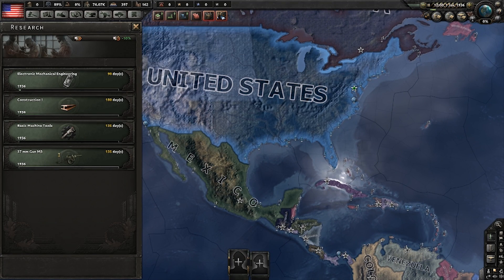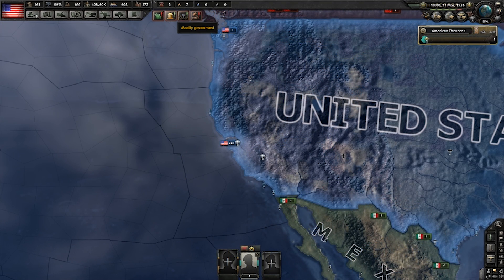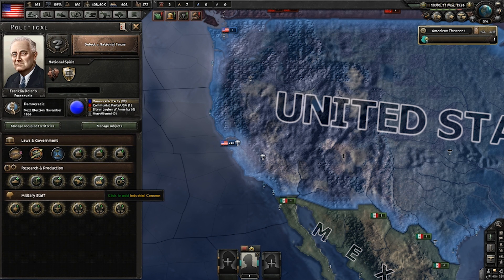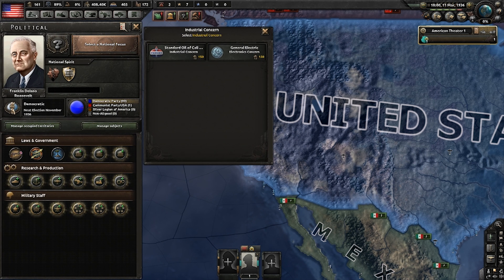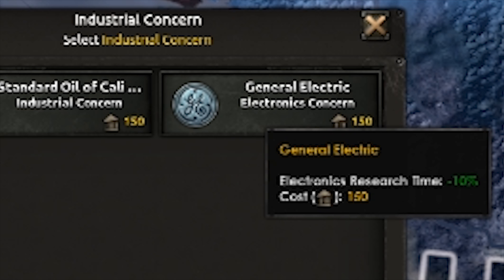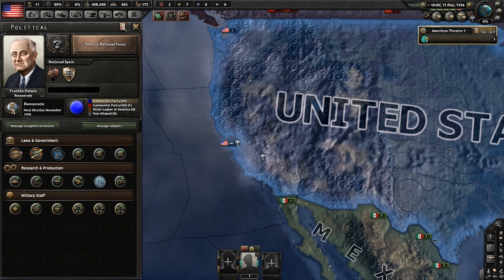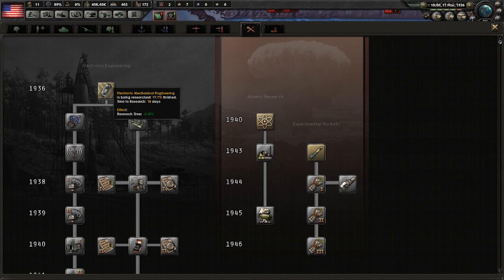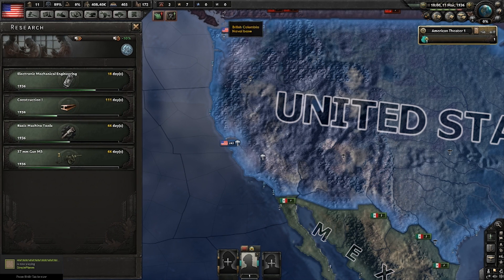Alright guys, we've just completed our very first tech bonus. What you're going to do is go to Modify Government, go down here to Industrial Concern, and get General Electric to get a 10% bonus for electronics research. What this is going to do is actually reduce the research time on this right here.